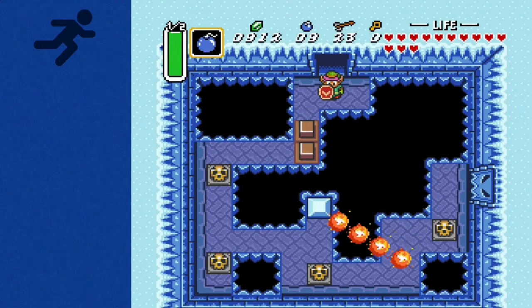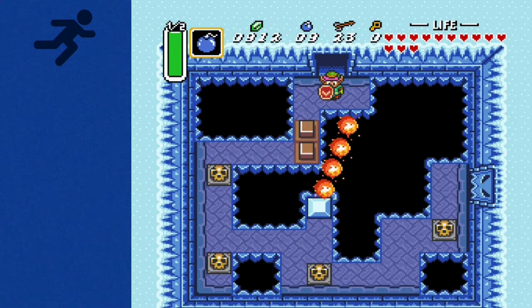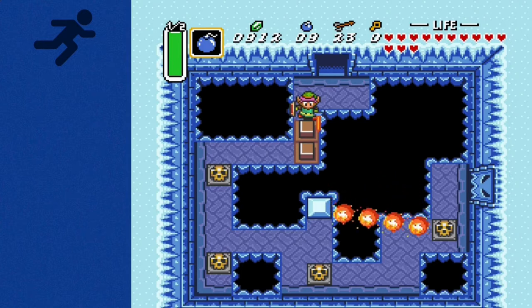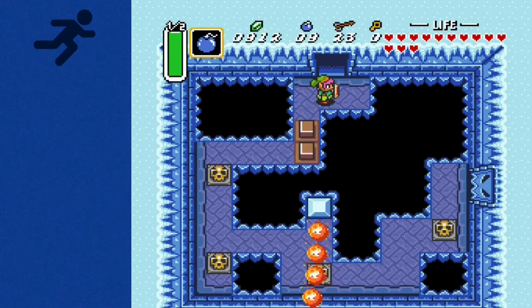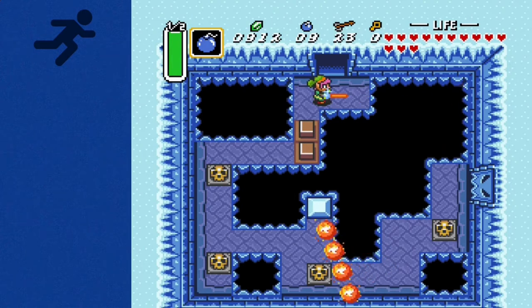Today we're going to be going over how to do the Ice Palace Bomb Jump. This is really helpful because later on in the dungeon, if these blocks are up, then the other blocks headed to the boss room will be down. So it's really beneficial to be able to skip these blocks to get to the boss a little bit quicker.